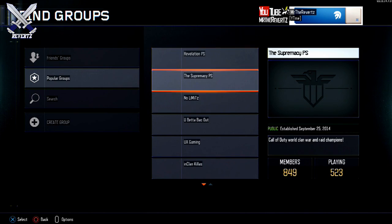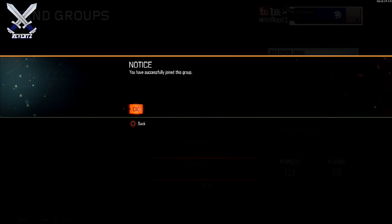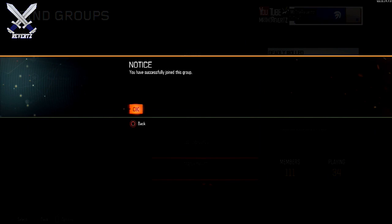If you click on 'Find Group' you can search for a group — either one that your friends have joined or even a popular group. What's really cool is you can join as many groups as you want. If you're the owner of a group, you can also select whether you want the group to be private or public.